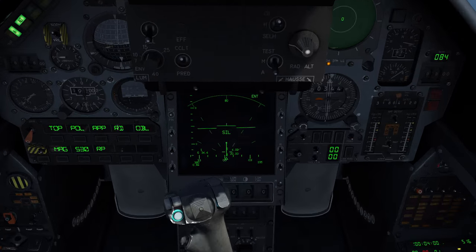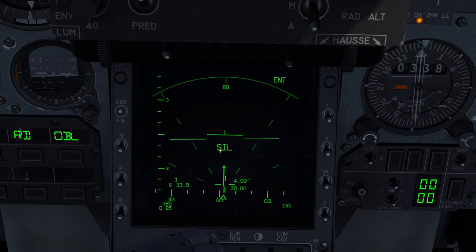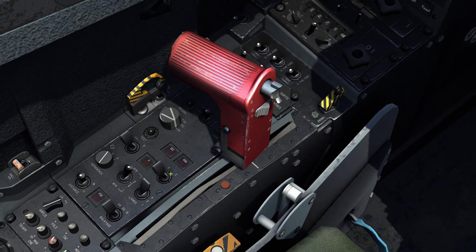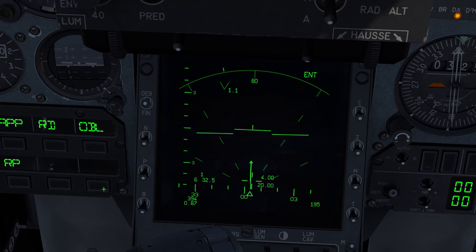First of all, if we look down here at the radar it says SIL, which is the standby mode. So we will move down to the radar control panel and put the radar into emission mode, which will give us the radar scan zone.